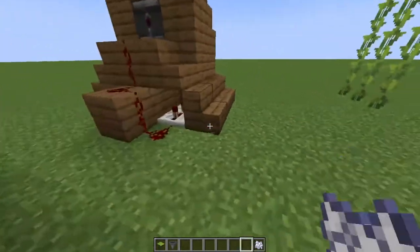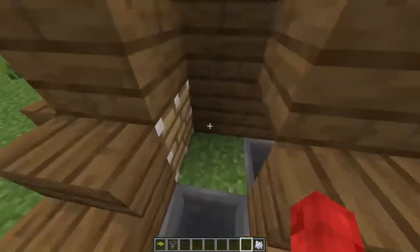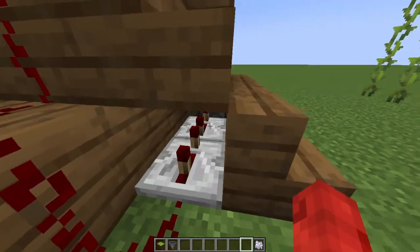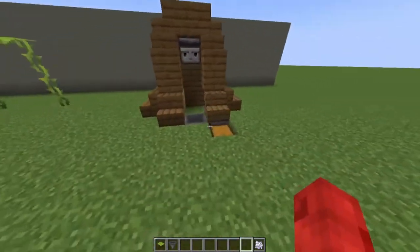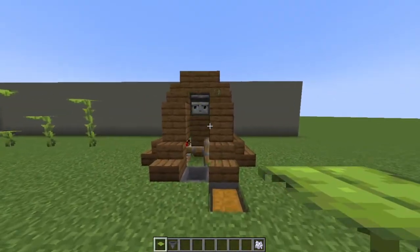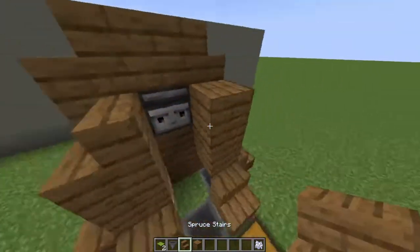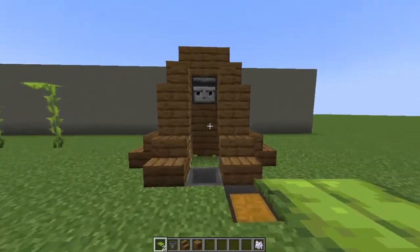Here's the redstone. You got an observer placed about three blocks above the piston, redstone leading behind it, and two repeaters — the first one set to the last tick, and the second one set to three ticks. It's a pretty good farm, it works very well. Unless something goes wrong — if that happens, just do this. Yeah, there we go.